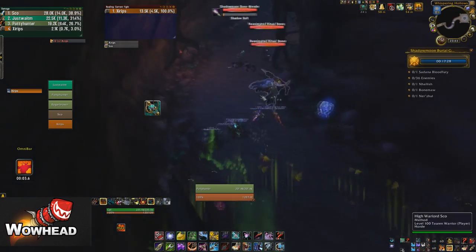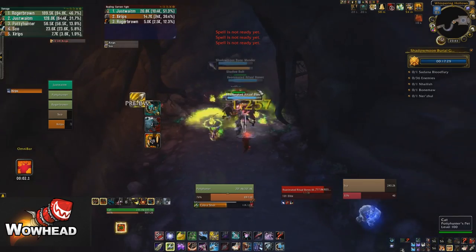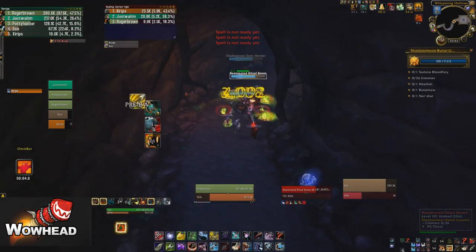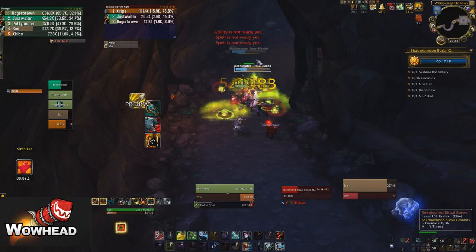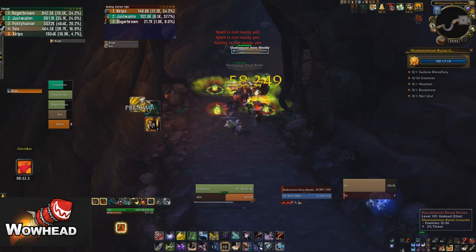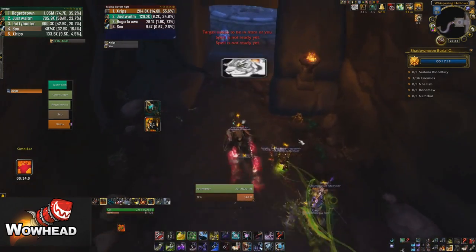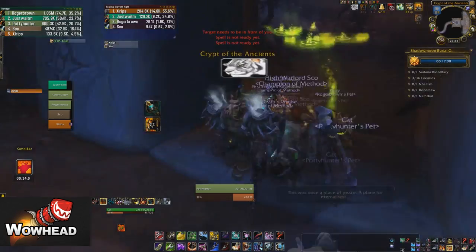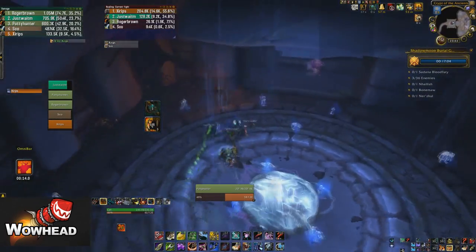As with all of our CM guides, we're not going to do anything super try-hard or any crazy exploits - we're just going to show you a really simple way to get through the dungeon. This first pack: the Bone Mender is the mob to take note of. He does a cast called Shadow Mend, and it's really important to interrupt that, otherwise he's going to heal all the mobs. You want to be careful of your positioning as well because they do a melee cleave, and the caster will also put a debuff on players - you want your healer to dispel that.